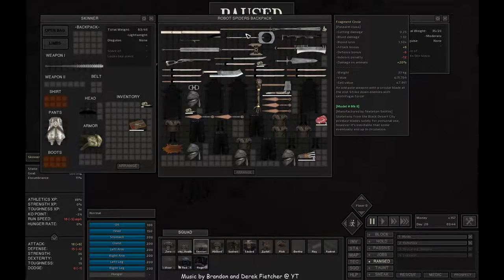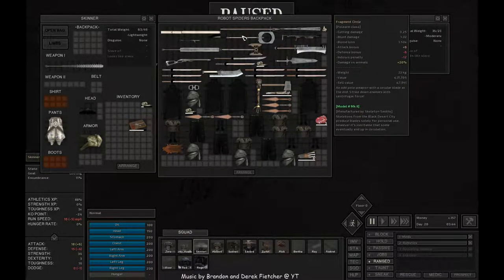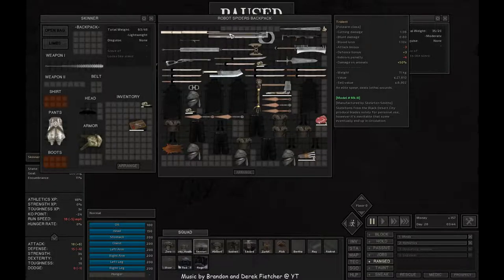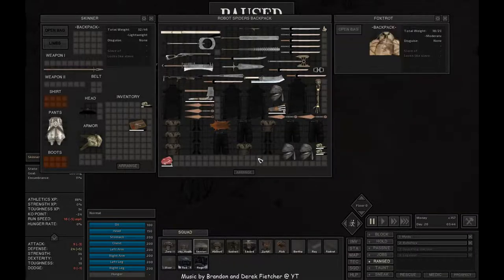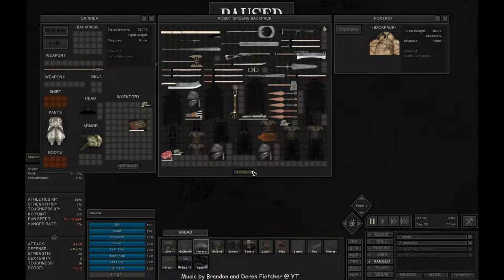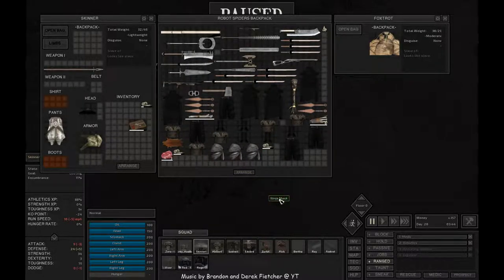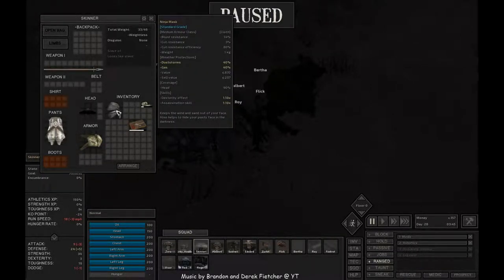That's gonna be awesome versus animals - how about a trident? Yes, there you go. Now we dropped something on the ground - yes, like that. Oh, there's a blue ninja mask, interesting.